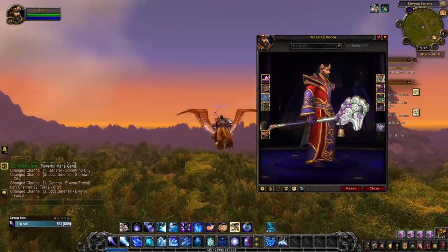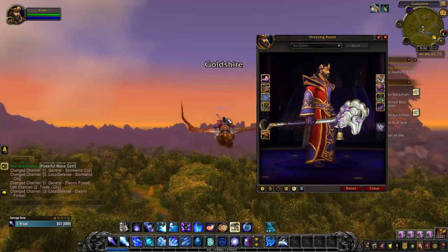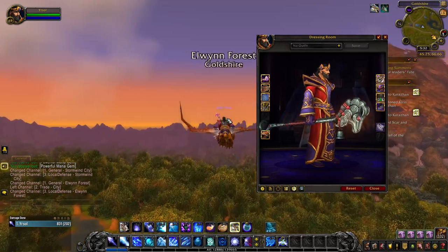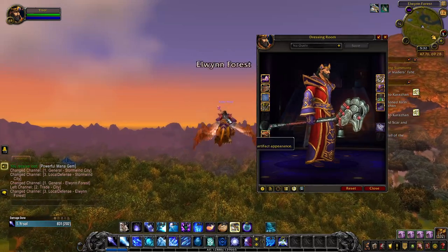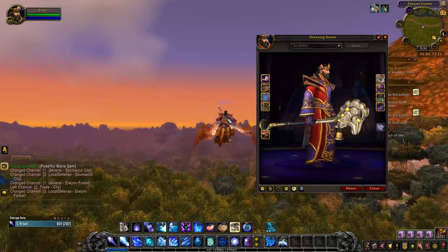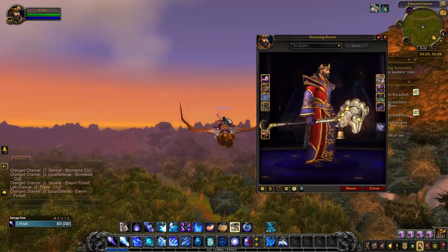After unlocking the hidden artifact appearance, you can also obtain the other three colors. Completing 30 Legion dungeons will unlock the red tint — this can be done alone or in a group on any difficulty. Once you complete 200 world quests in Legion or elsewhere, you will unlock the blue tint. And finally, killing a thousand players of the opposite faction will unlock the golden color of Woolomancer's Charge.